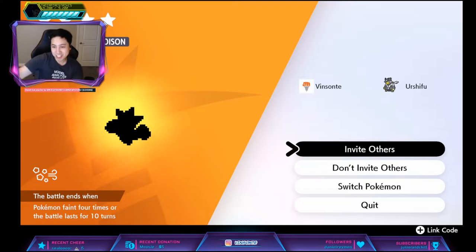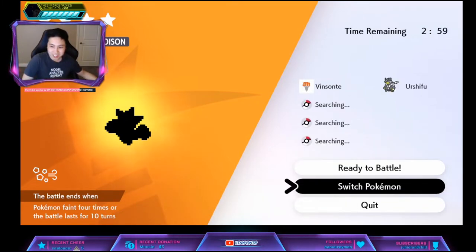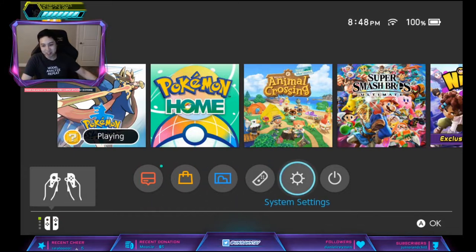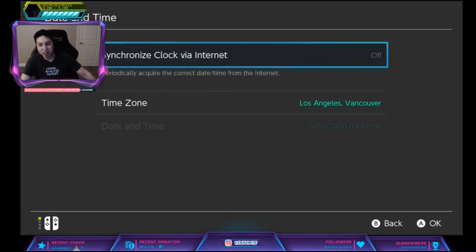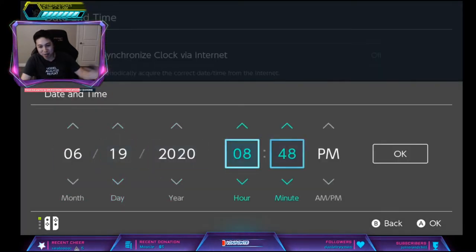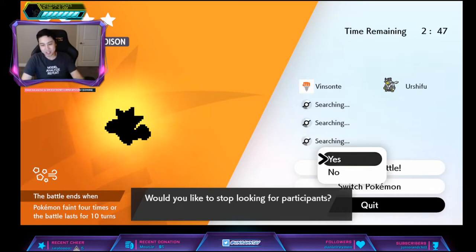Now we don't have a Gigantamax Venusaur yet, so we're gonna do invite others and use the time skip trick. Press home, go down to system settings, go to system date and time, turn that off if you have it on, increase it by one day, go back, quit — and that will reset the dens.